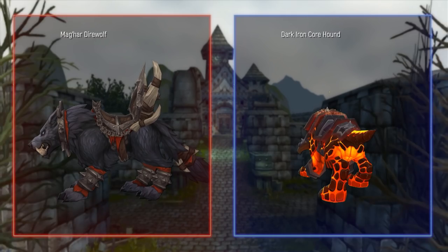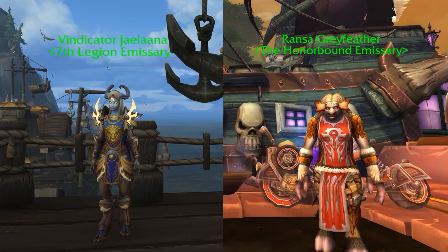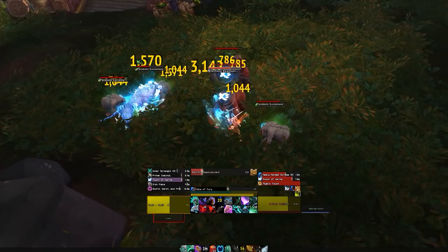We're going to kick it off with allied races. The Dark Irons and the Mag'har both have mounts — the Dark Iron Core Hound and the Mag'har Direwolf. Unlocking allied races is kind of simple but time-consuming. Your primary bottleneck is your reputation with either the 7th Legion or the Honorbound faction, which is primarily earned from world quest content and the war campaign.